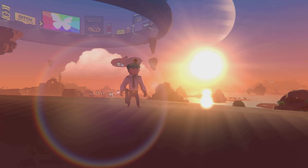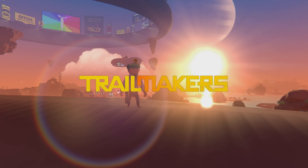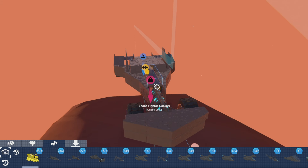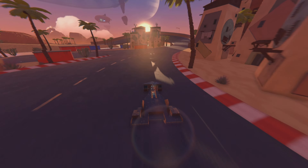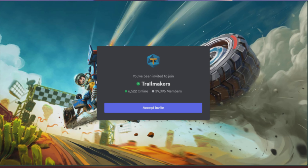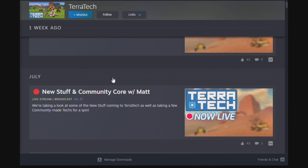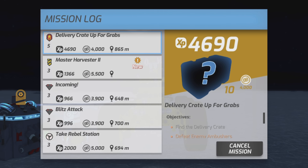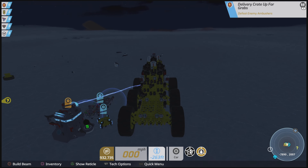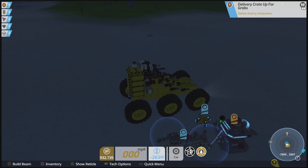Both games are continually evolving, with developers regularly releasing updates and new content. Trailmakers has introduced new parts and features that expand the building possibilities, keeping the gameplay fresh and exciting. The developers actively engage with the community, often taking feedback to improve the game. Terratech also sees regular updates with new blocks, missions, and gameplay mechanics being added. The developers are committed to improving the player experience, and the community's input plays a significant role in shaping the game's future.